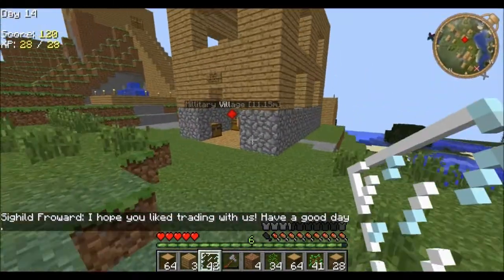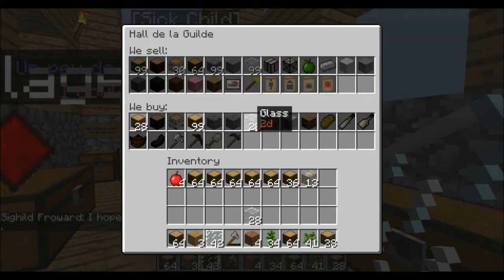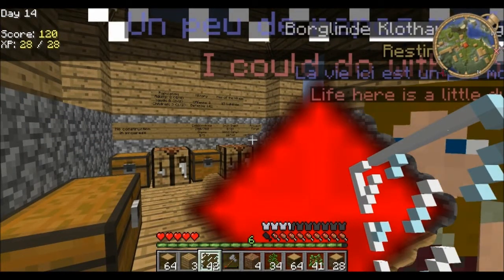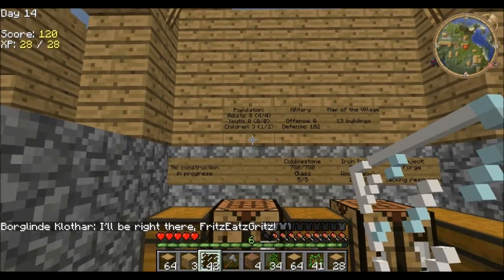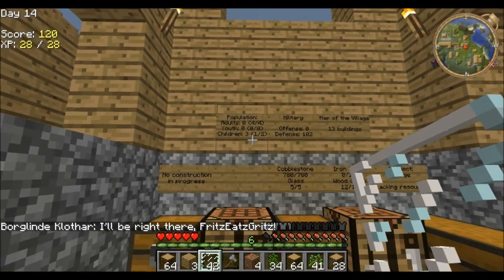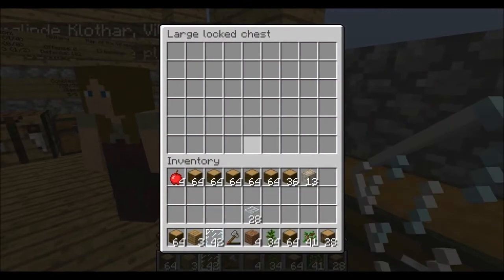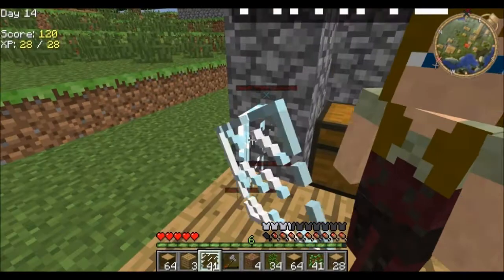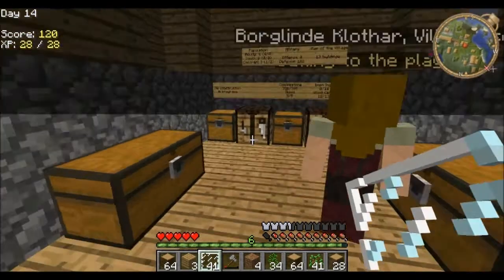What do they need? Nothing different. Let's see: eight adults, three children, and defense — we have tons of defense, but not any offense. Map of the village — 13 buildings. Holy crap, what's in here? Nothing, nothing. I like the seat because... I hate it, it's annoying and it pisses me off. It's like a basketball — I don't know why, but every time I hear that it reminds me of basketball.